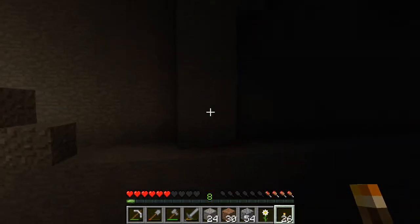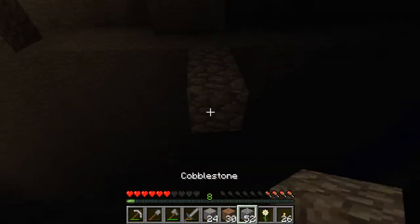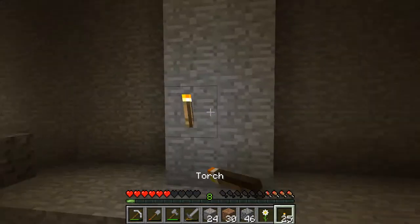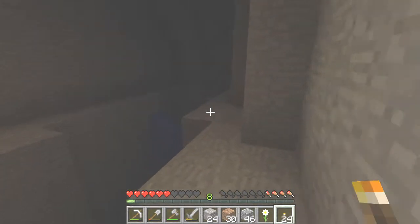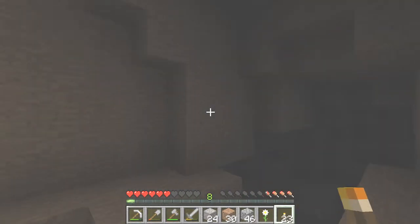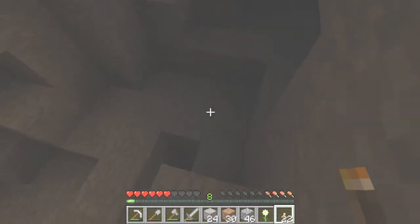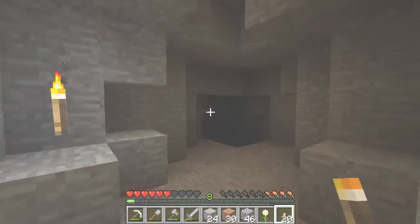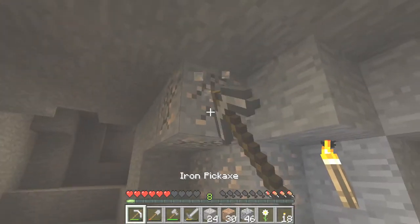Let's make a little bridge — like a two cobblestone bridge. Very descriptive. I'm going to place a torch here and we reached the ground level of the ravine, I think. Wow, this cave is very expansive — it even goes down here. Nice.